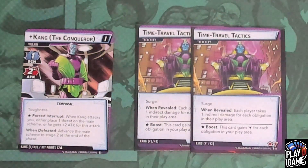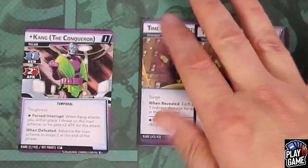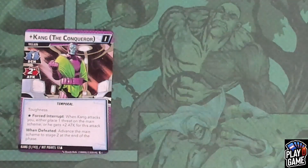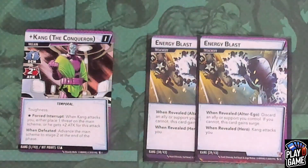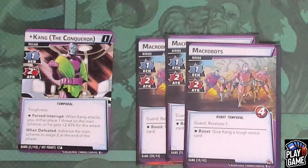The when-revealed damage effect applies to each player, but only if you are all together — if you're in your own separate timeline it doesn't affect others. Finally, there are two copies of Energy Blast. As an alter-ego action, you'll discard an ally or support you control. If you can't, it gains Surge. But if Energy Blast is revealed while you're in hero form, Kang will attack you. That's it for the treacheries. And then finally, his last cards: he has three copies of Macrobots — a Scheme 1, Attack 2, Robot and Temporal minion with four hit points, Guard, and Retaliate. They all have the same boost effect to give Kang a Tough status card.